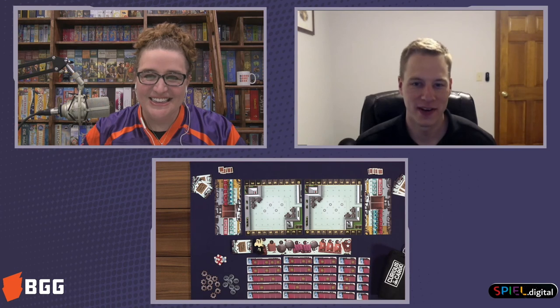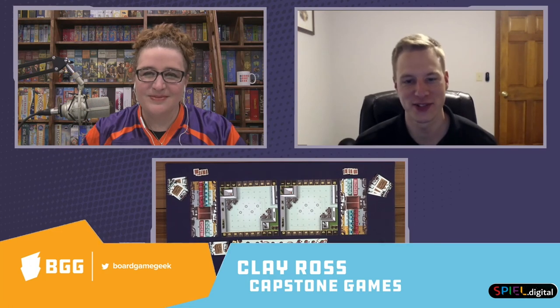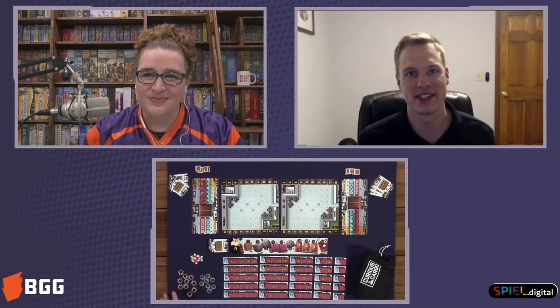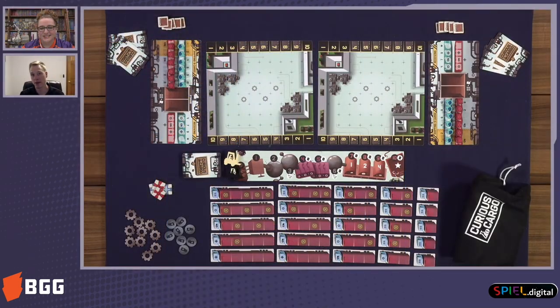This is one of our biggest releases this year. This is the successor — well, mini successor — to Pipeline from last year. Ryan Courtney has this wonderful tiling mechanism that he created with Pipeline, and a lot of people really like Pipeline. But for those of you not familiar with it, it's a really crunchy game.